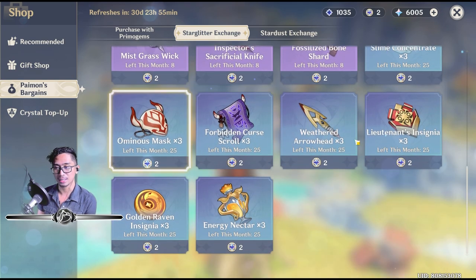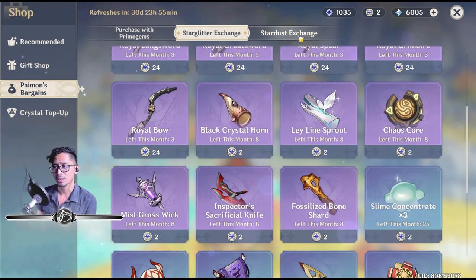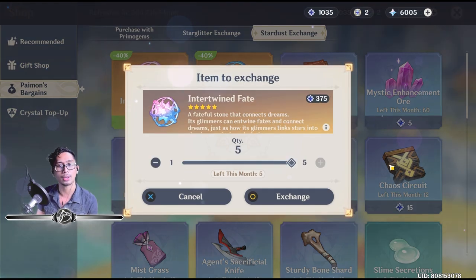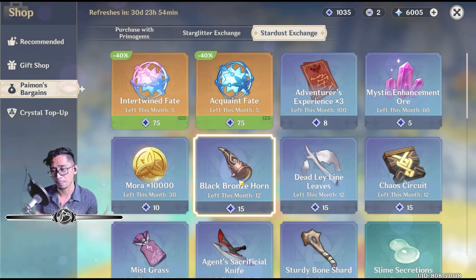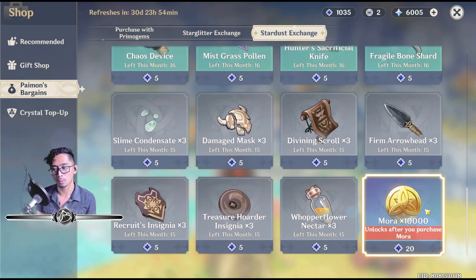I think everything else is the same — you've got the Lieutenant Insignia and common ascension materials. For Stardust Exchange, it's also relatively the same. Ideally you want to buy out the Intertwined Fates and Acquaint Fates, as well as Mora, if you have the Star Glitter from last month's wishes.